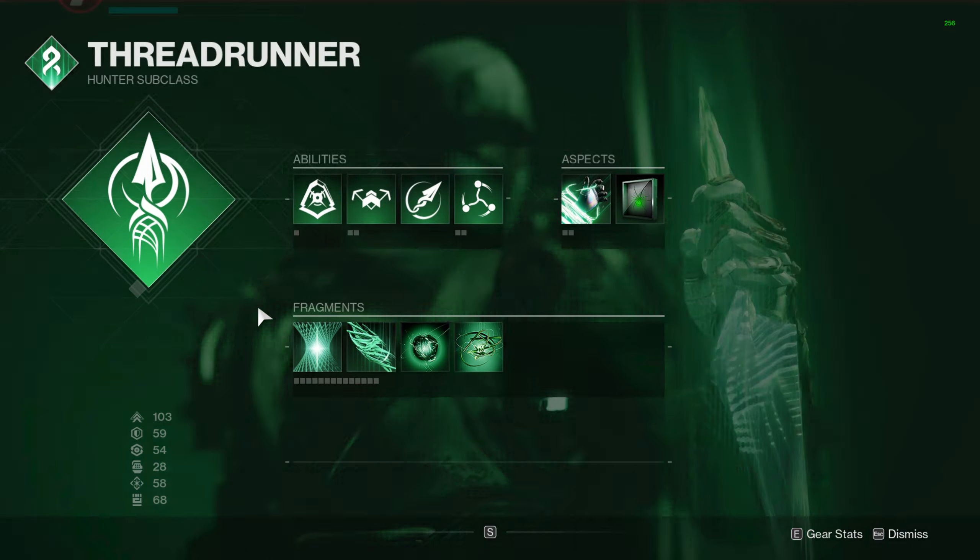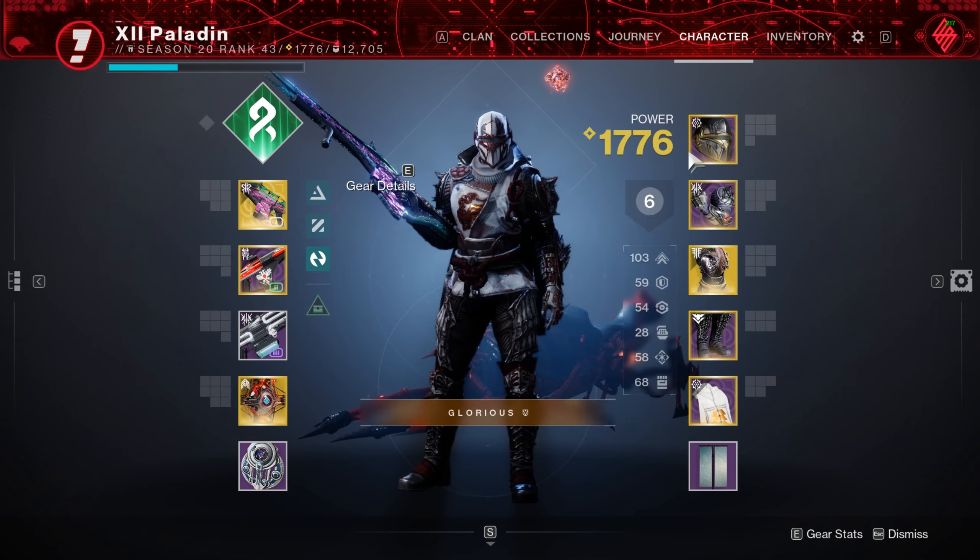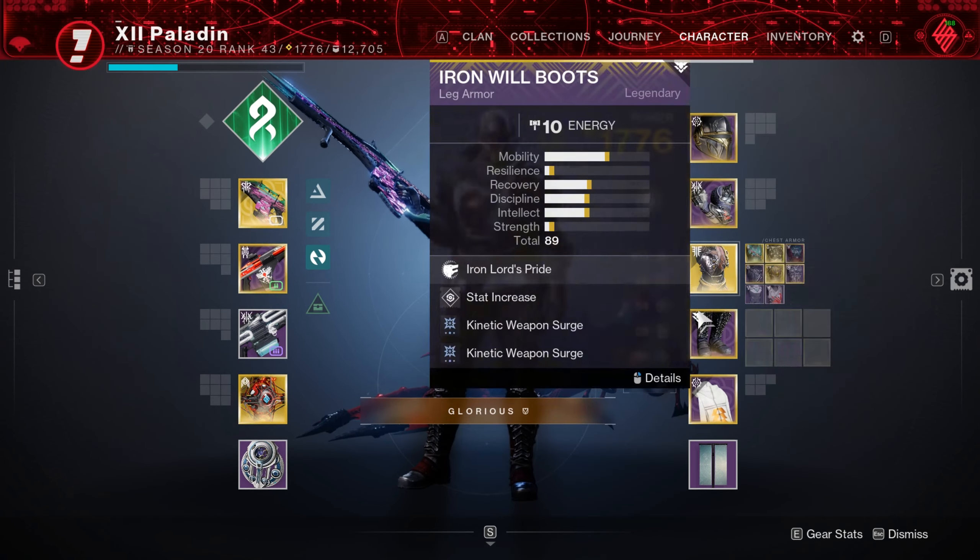Dealing damage generates grenade energy. So now we have class ability energy being generated and grenade energy being generated as well - that's really good. And this fragment right there allows the suspension effects to last a little bit longer, from about 1 second to 1.5, but trust me, that adds up the more you use this. The zone control you get - either escaping people or getting into engagements so they can't move from where they've played themselves into a bad position - is super effective.